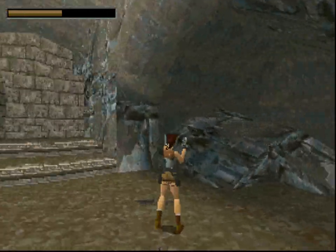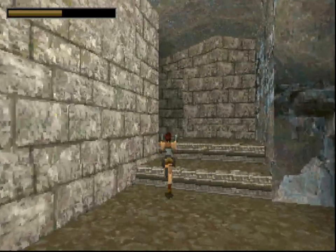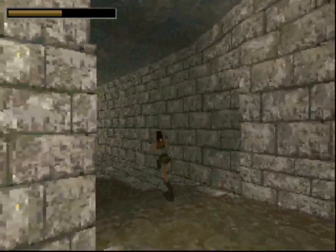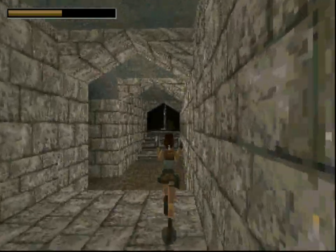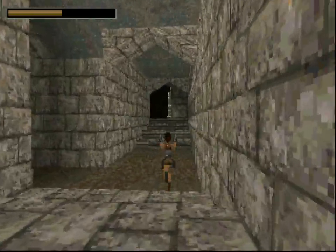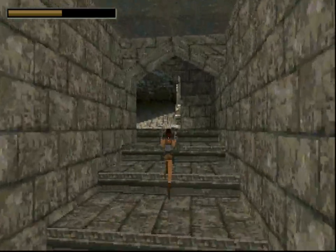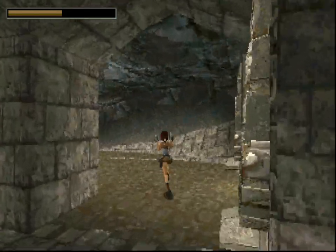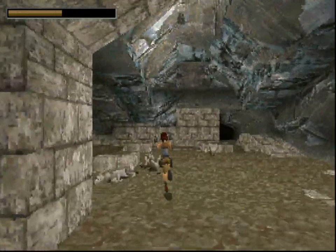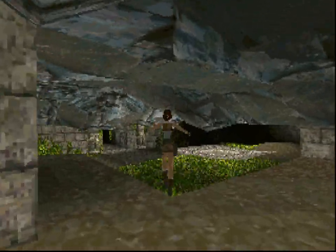If I recall this level correctly, I'm basically going around a gigantic square, so I should eventually end up back at the original space with those little friendly wolves. This looks like the entrance I came in — I've now traversed an entire square. Let's go ahead and explore the central area.